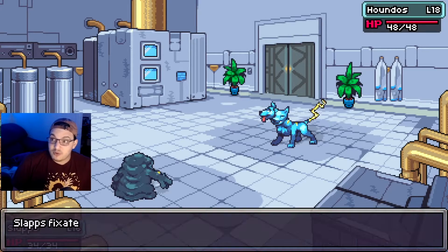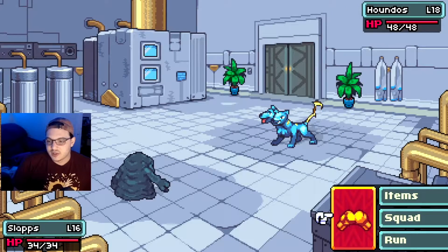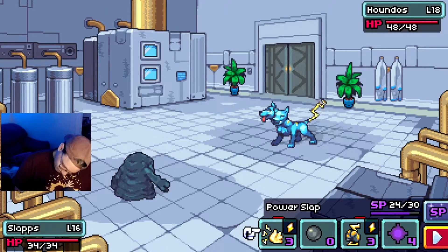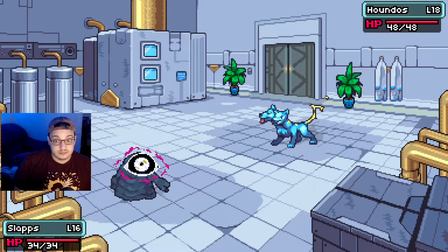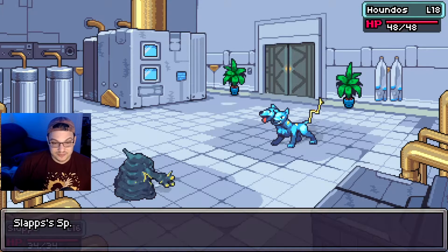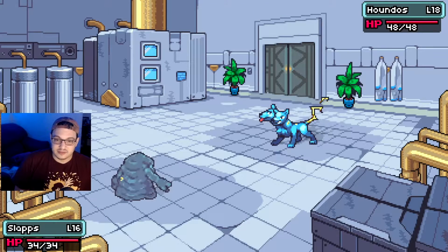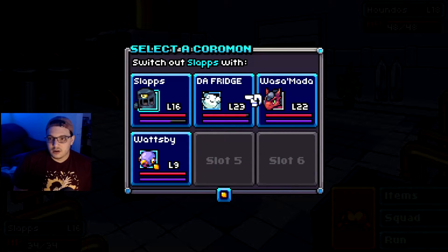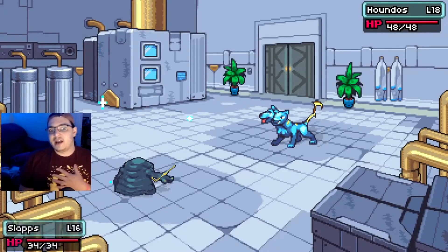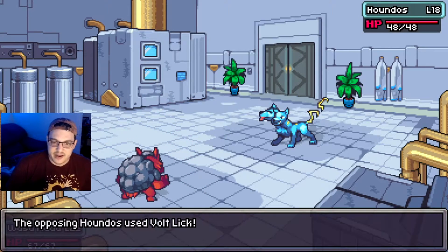Is it a potent Houndoos? It is potent! It's resistant to electric though — not great. I'm slower, so I'm going to disable. What does that do? Special defense badly fell. Oh boy. I've got a milestone for it. Disable. I think it's safe to send out Watsumata, because I think Watsumata's cut damage does good too — like if you cut electricity, it's very effective, I believe.